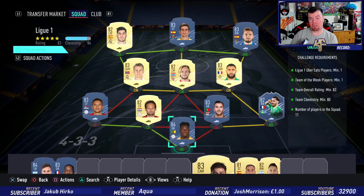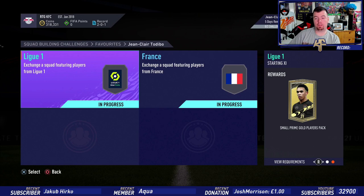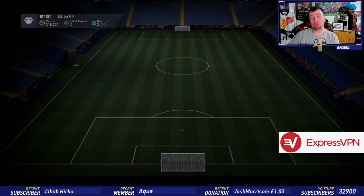There are players on the bench you can use as well. The Spanish league is easy to mess around with, so easily less than 50k. With bids and snipes, maybe less than 45k. You get a Small Prime Gold Players pack — which is roughly a 25k pack. For the French SBC, you need one French player.